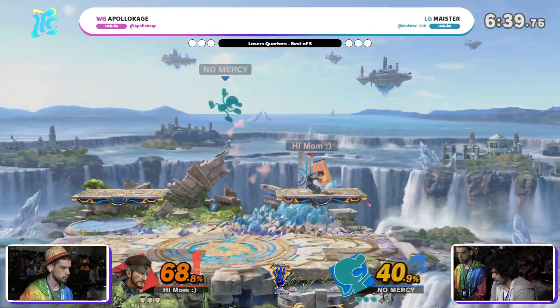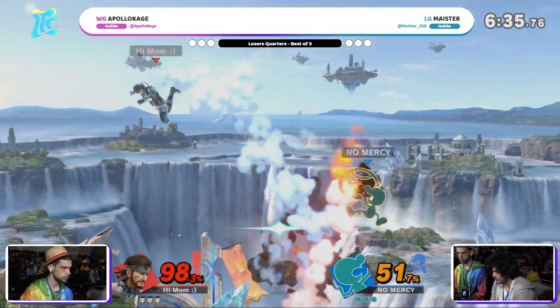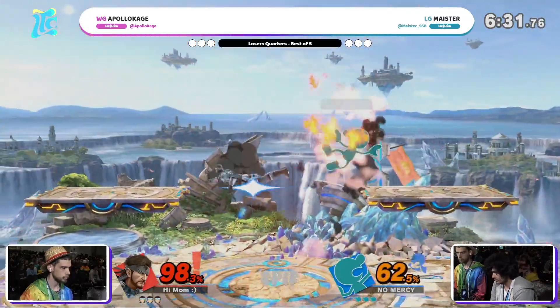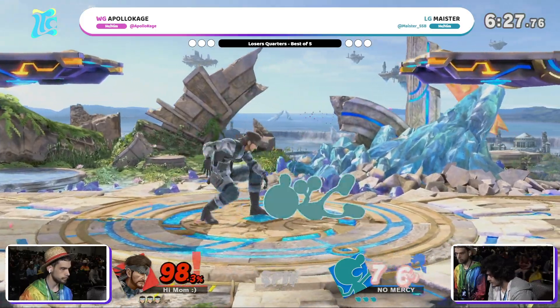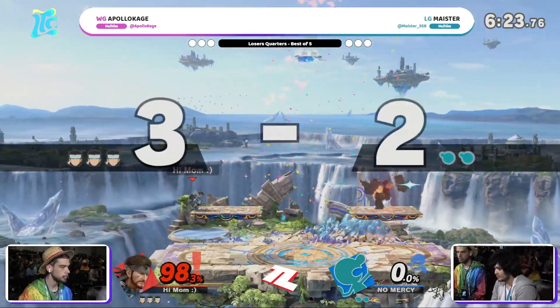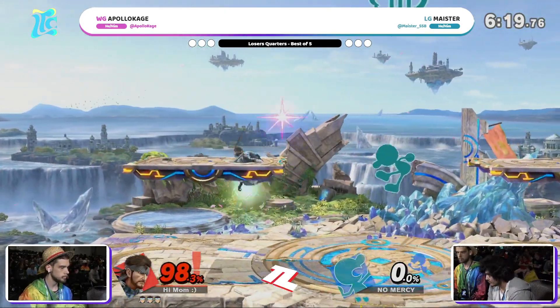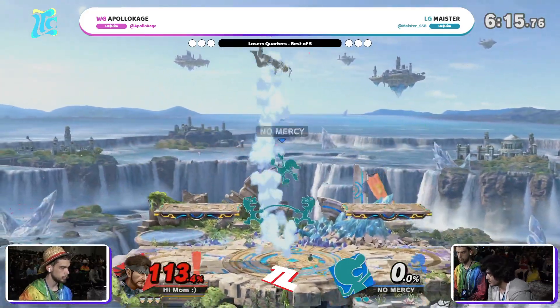AK is definitely going to be looking to use more of that down tilt that we saw, a little bit of dash attack as well to cover these long ranges and keep Game & Watch out. There's that grenade detonating in shield — Meister going to take a little bit of damage there. Tech chase, snake the one hit, and then the up tilt to call out the jump. That's the stuff that Apollokage couldn't get going against Capitan Sito earlier, and he's been looking for it all day.